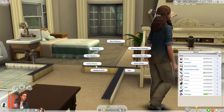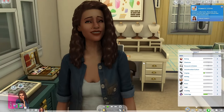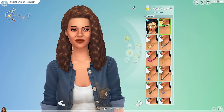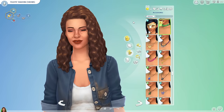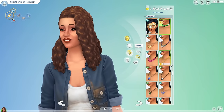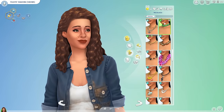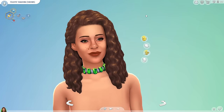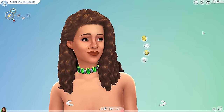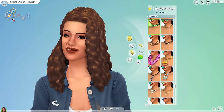I'm in Create-a-Sim right now because I didn't see the necklace on her. She's wearing a shirt from the Horse Ranch expansion pack, and I'm guessing that's why it's not showing up. But here is the necklace that we made — as you make jewelry, it shows up in Create-a-Sim, which is really cool. It didn't show up as a locked item either, which is interesting how it just popped up. If you take the shirt off, you can see the necklace. It's giving Flintstones a little bit, but it's so cute.